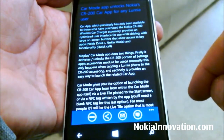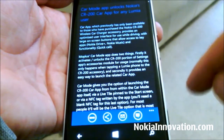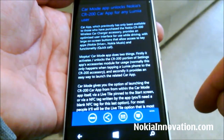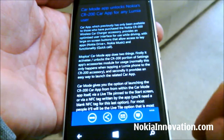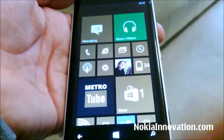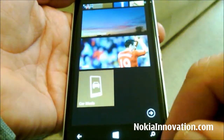The All About Windows Phone website had a little write-up on what it does. The Mopius Car Mode app does two things: first, it activates and unlocks the CR-200 portion of settings in the apps accessory module — normally this only happens when tapping a Lumia phone to the CR-200 accessory. Secondly, it provides an easy way to launch the related car app.